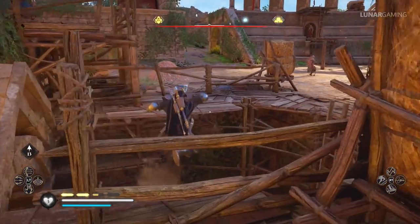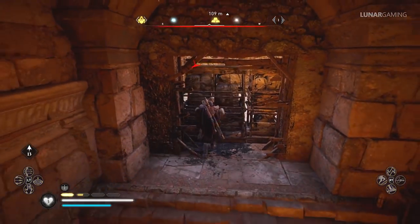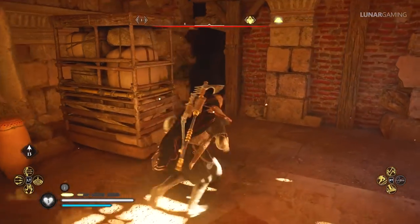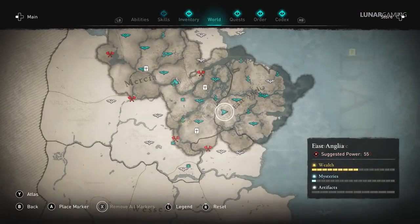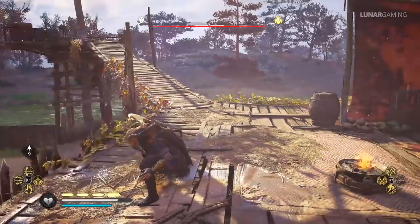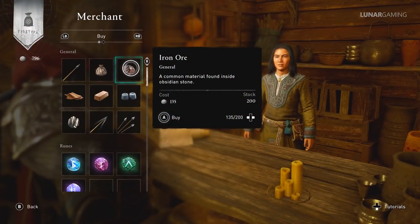In fact, the Border Axe is still the weapon I use. A second good choice for early game weapons is the Doppelhander Longsword, found in any of the stores, or the Carolingian Longsword located in East Anglia. It's not quite as powerful as the Border Axe, but it is quicker and arguably more fun to use against multiple enemies like soldiers.